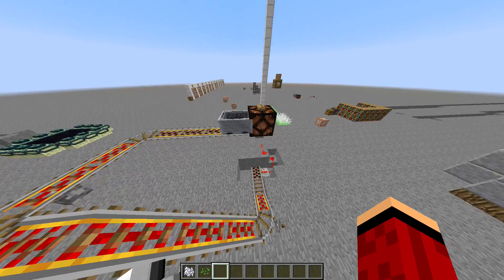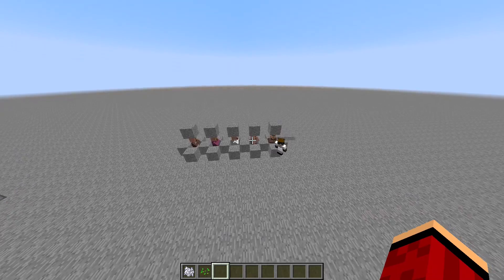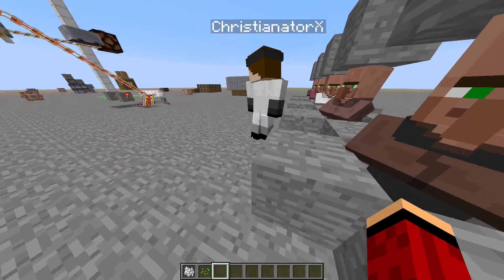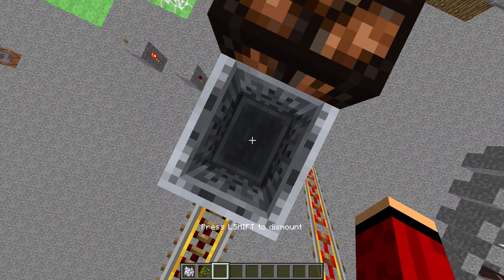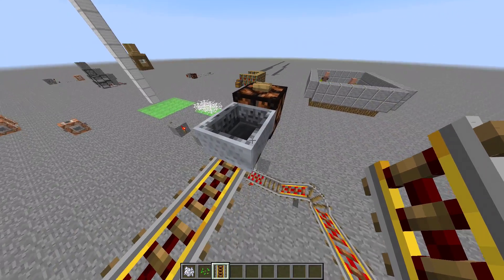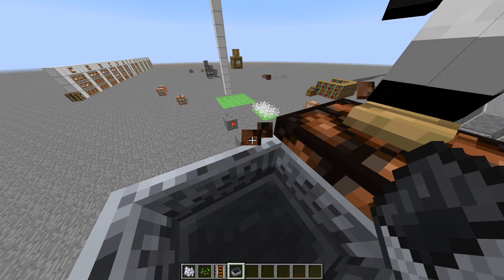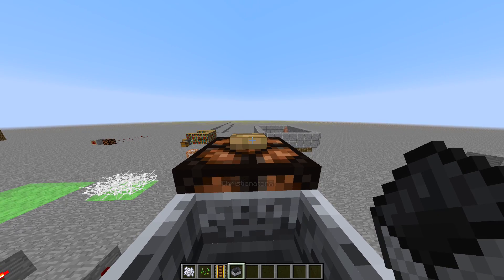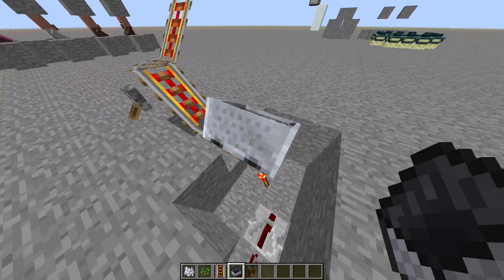There's also a cool ejector seat system. Buttons can now be placed on top and on the bottom of blocks. I'll press this button — we go down, and then you're automatically ejected. The activator rail gets powered and ejects you from the minecart, while the minecart keeps shaking.